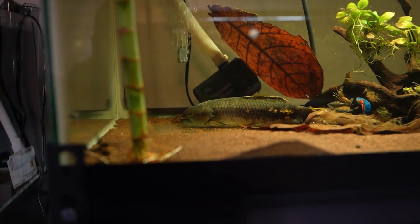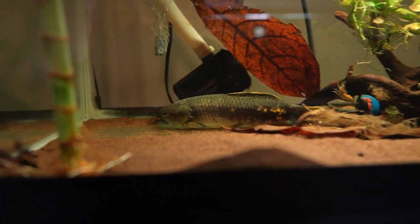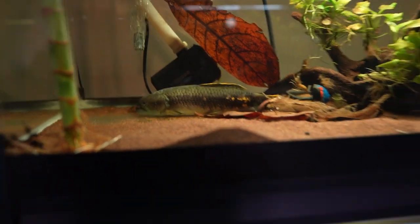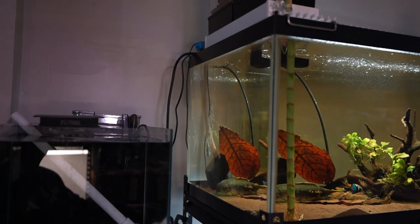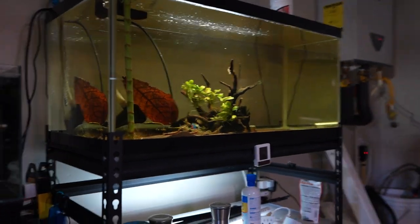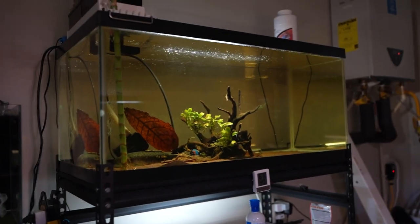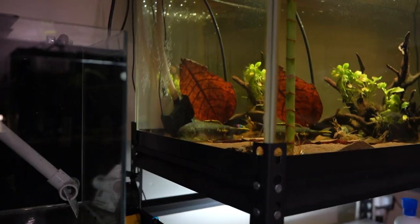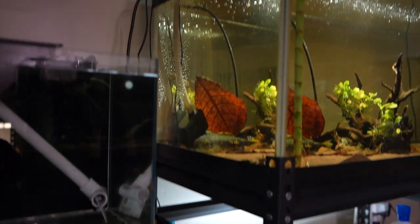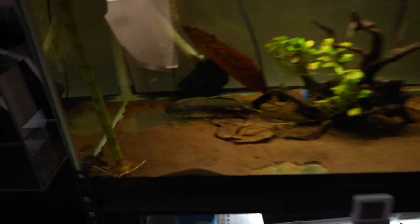I'm actually glad I didn't get the hoplias versions of the wolf that get super big. This one is the erythrinus, which only gets about eight inches. The tank width is only 18 inches and the length is 36, so it's not a bad enclosure — it's never going to be even half the size of the tank panel. As the only fish in there, it should be fine.